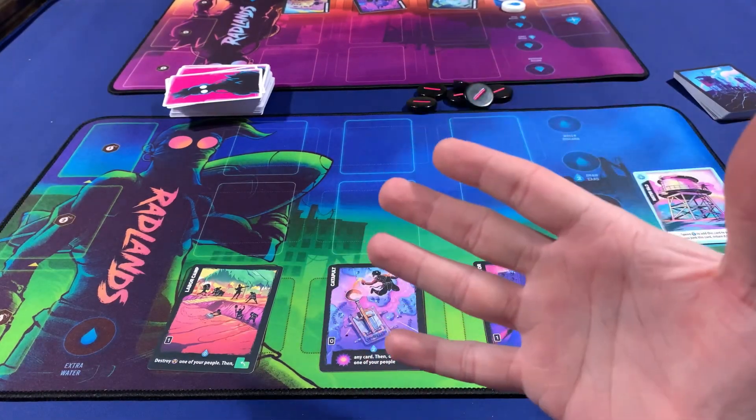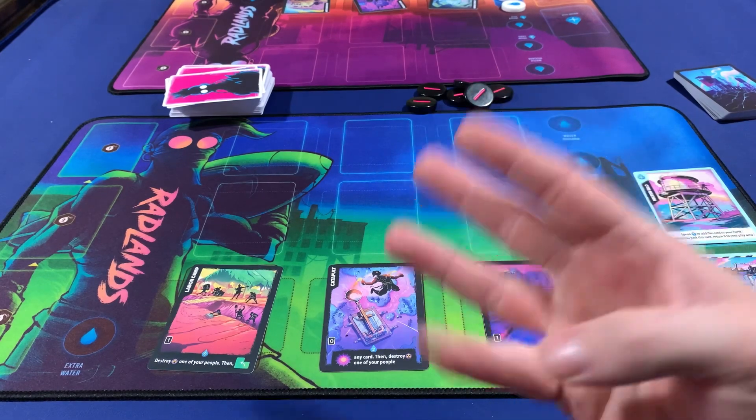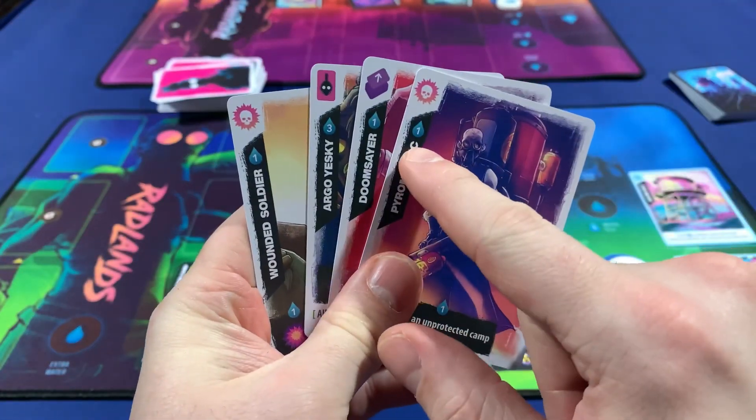On your turn, the first thing you do is draw a card. Next, you can do five different actions: you can play a card, draw a card, junk a card, take the water silo, or use an ability on a card. To play a card, you have to spend water equal to the cost shown in the top left of the card.